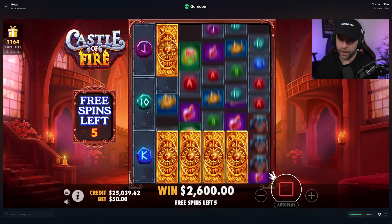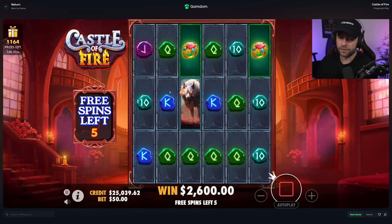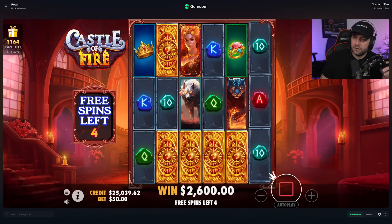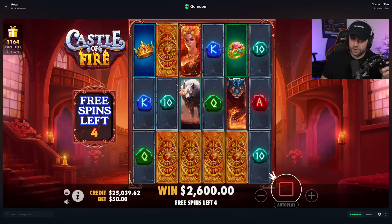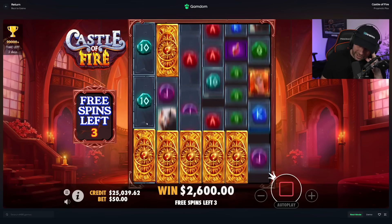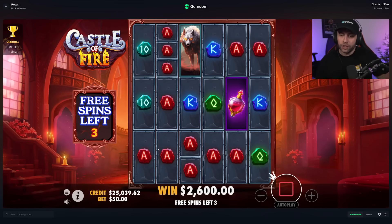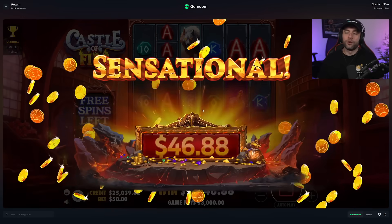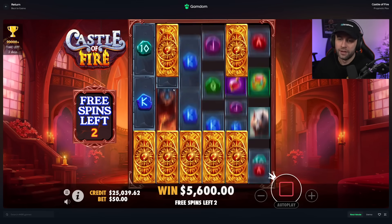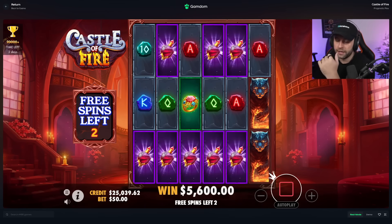Come on reel one right away, then reel six right away. Tens would be good here — oh that's bad. Come on one, six — oh no it's doing this thing guys! Yes — okay, we have good ways now. We just need more than two or three symbols per row. Come on premiums — hopefully like if we get top symbol here, three by three by three, or tiger please.